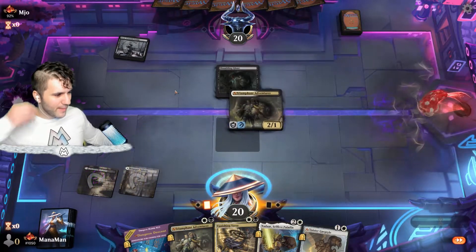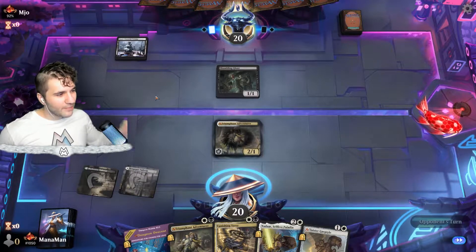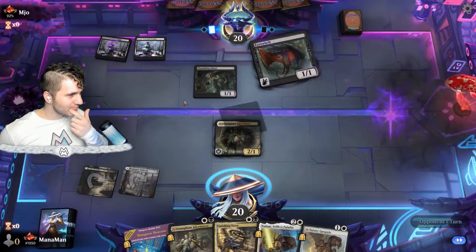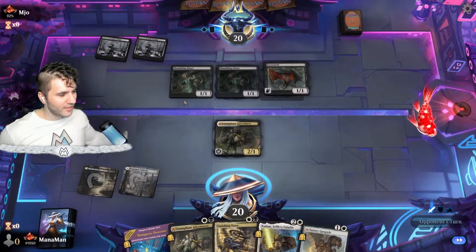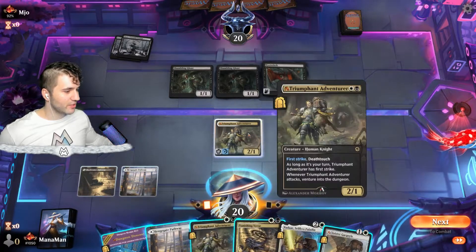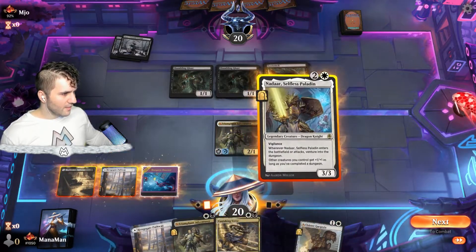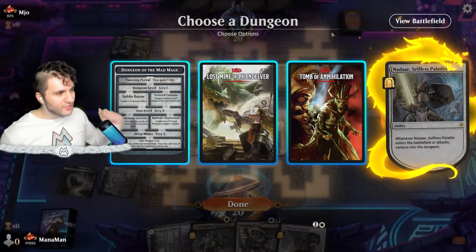I'm not too sure what we're going to do. If they use the minus one minus one on the Adventurer, at least they don't get the treasure token. We can't just not play it — that's not an option. Eye Twitch comes down, and another Shambling Ghast. We are not looking too good here. Even if we wanted to use Vanishing Verse on the Ghast, we're still going to die to this. I think we just drop Dungeon Descent or go for blue and play Nadaar.